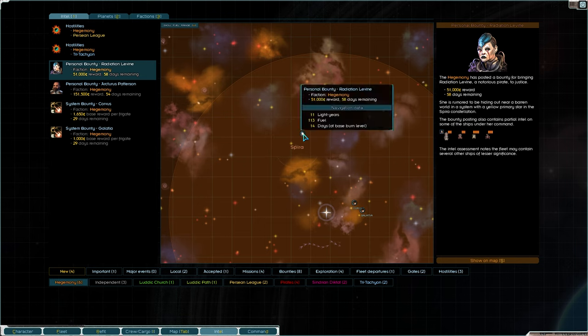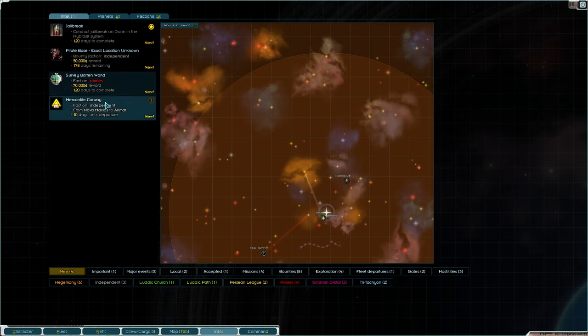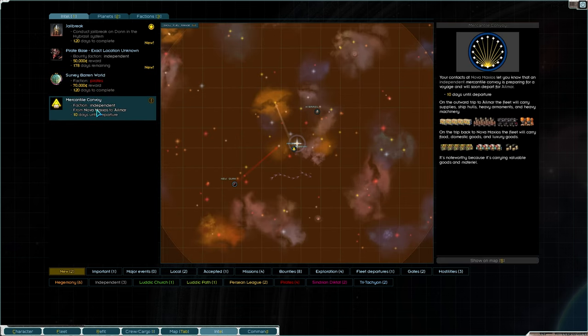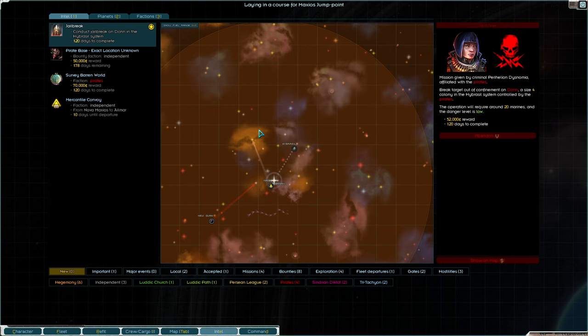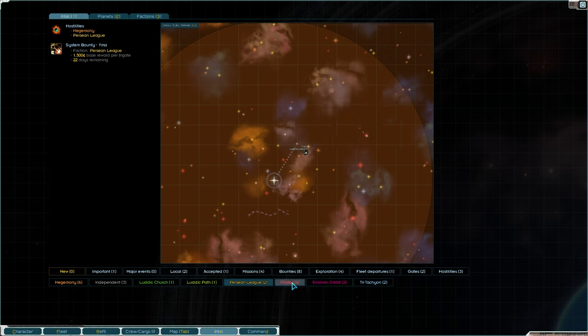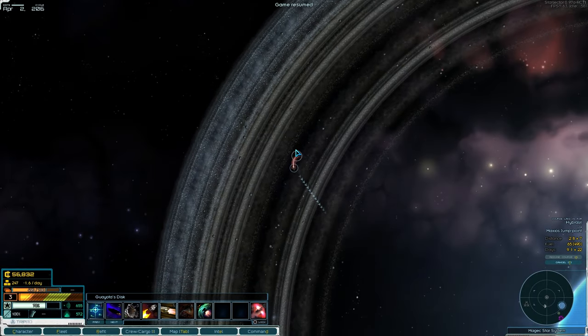We'll go intel. There's a bounty up there — not the greatest. A massive bounty up there — don't want those. We have mercenary convoy, pirate base, unknown, and then we're going this way to break a target out. The operation will require around 20 marines and the danger is low. Anything in that vicinity? Personally rewards per freighter — that is the pirate's one. Off you go — cha-ching — and then let's head off in this direction.